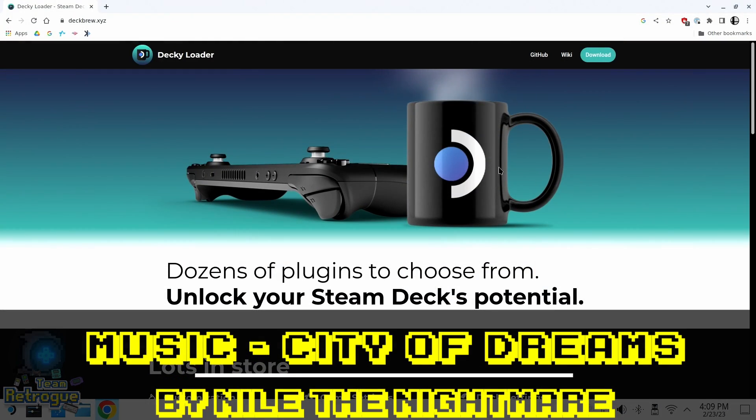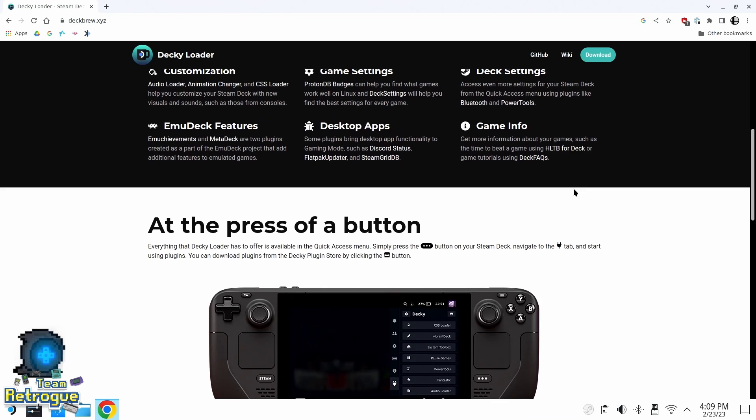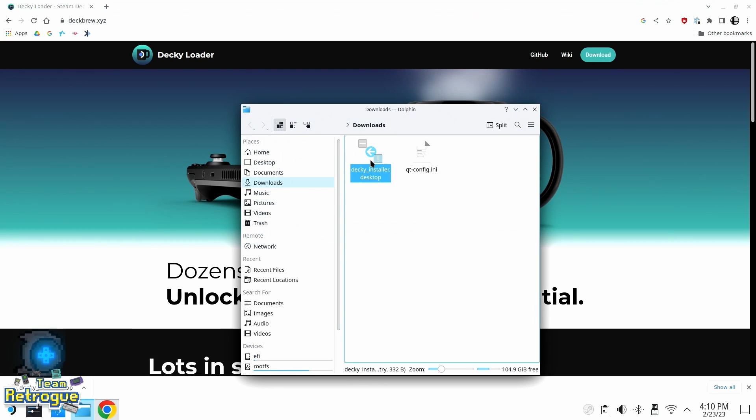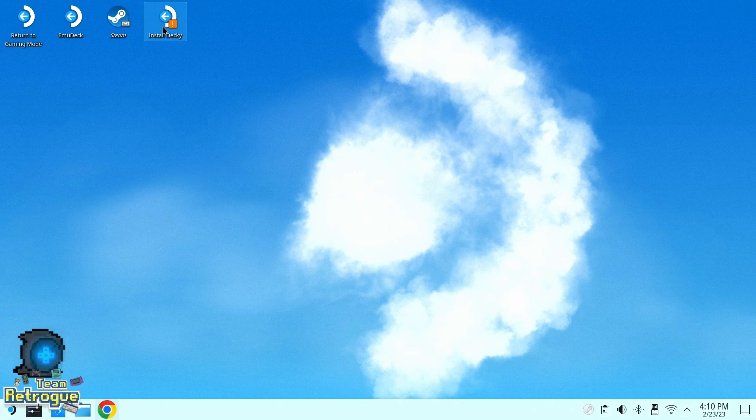Installing Decky Loader is very easy. All you have to do is navigate to the deckbrew.xyz website and you'll get a whole bunch of information as to what Decky Loader can do for you, as well as a quick tutorial on how it works. There's a storefront where you can download most of these plugins from, and it embeds itself right in the quick menu of SteamOS. Simply download the installer, move it to your desktop, double-click the file, and it'll direct you to an auto-installation and you'll be good to go.